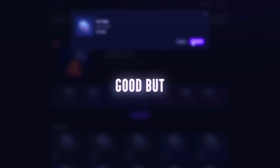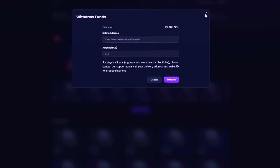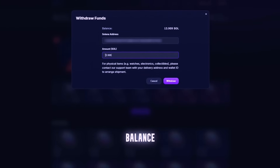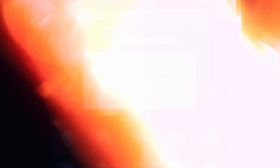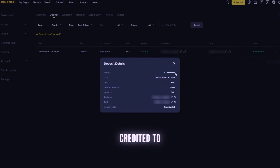Okay, that's all very well and good, but let's try withdrawing funds from the website. We click withdraw, enter our Solana address, enter the amount — I'll be withdrawing the entire balance — and click withdraw. After five minutes, 13 SOL were indeed credited to my balance.